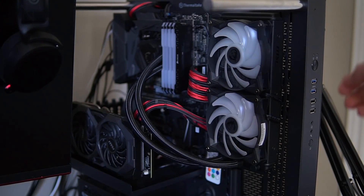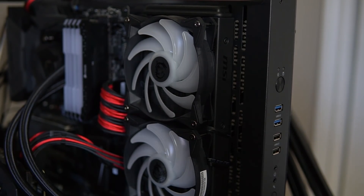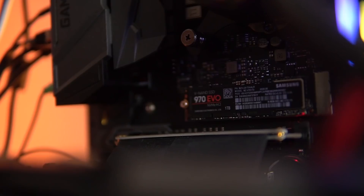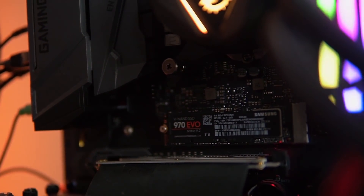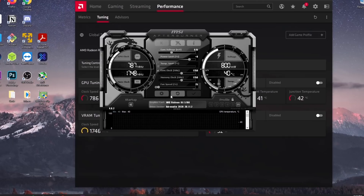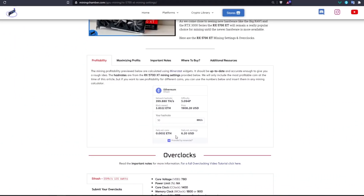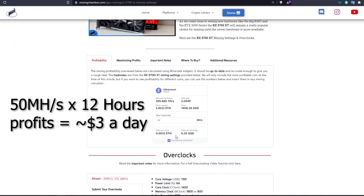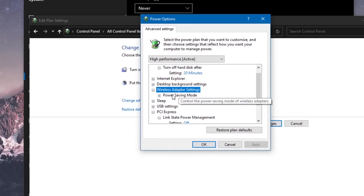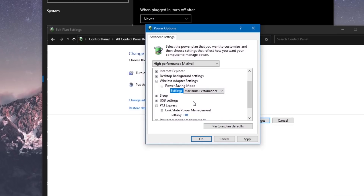Before we start, let's talk about Part 1 which I've released before this video. In Part 1 we talked about how to effectively mine with your main PC, certain Windows settings to change, things to keep in mind when mining, and two different mining software as well as a mining operating system. We won't be getting into those details in this video, so if you want clarification go to that video. If you haven't watched Part 1 yet I would highly suggest going there first and then coming back to finish Part 2.